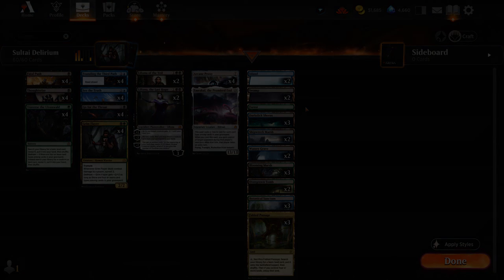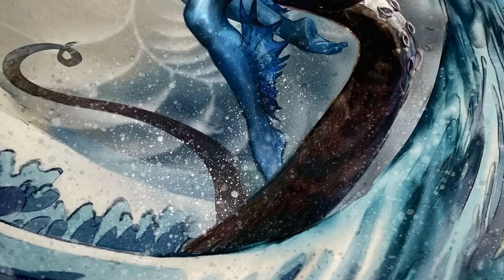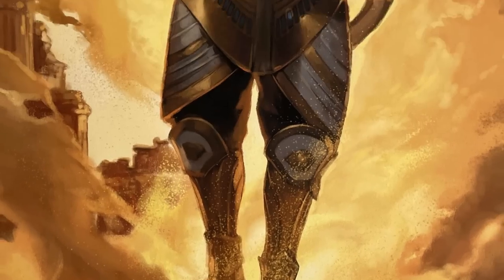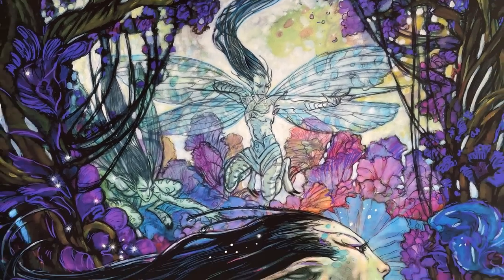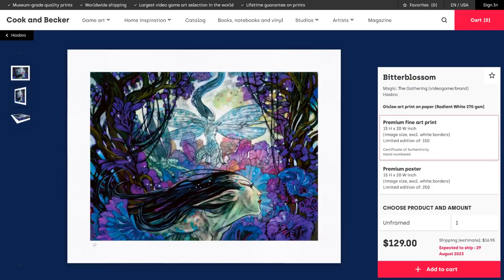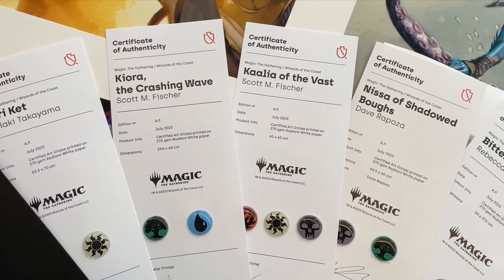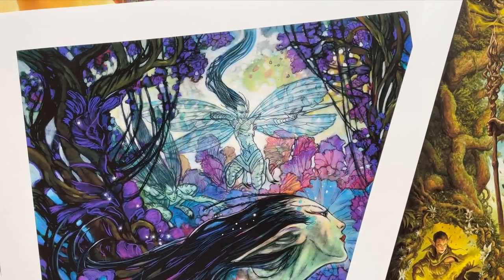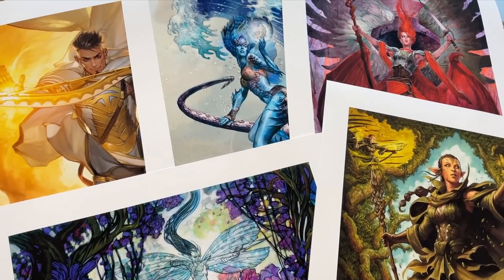This portion of the video is brought to you by Cook & Becker and their officially licensed Magic: The Gathering art print collection. Pieces include Kiora the Crashing Wave by Scott Fischer, Nissa of Shadowed Boughs by Dave Rapoza, Buzzery Cats by Toshiaki Takayama, Kalia of the Vast by Scott Fischer, and Bitterblossom by Rebecca Guay. Available in standard digital print and deluxe screen print variants, each with a certificate of authenticity. Every premium print order has a 1-in-10 chance of an exclusive not-for-sale Black Lotus print by Christopher Rush. Check the link in the description — purchases support the channel.